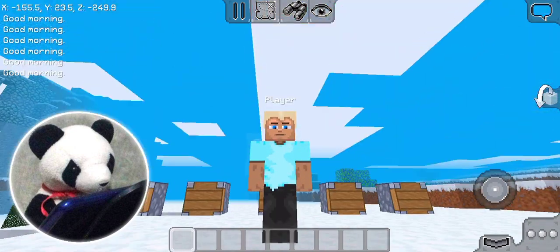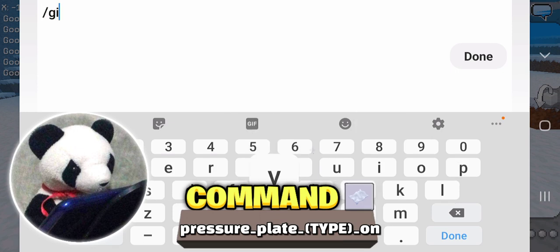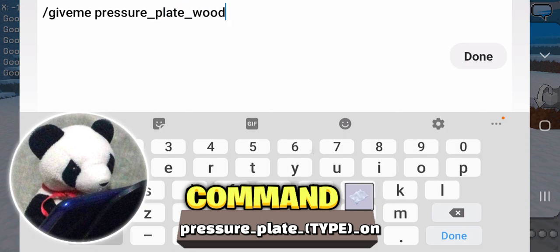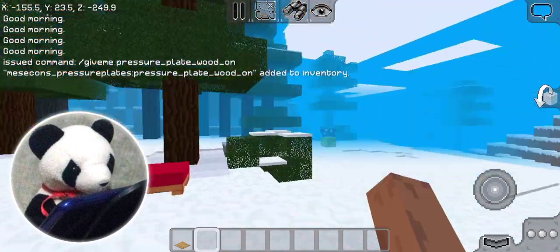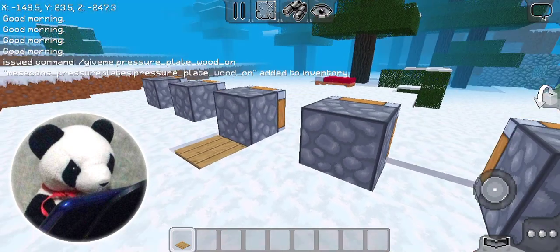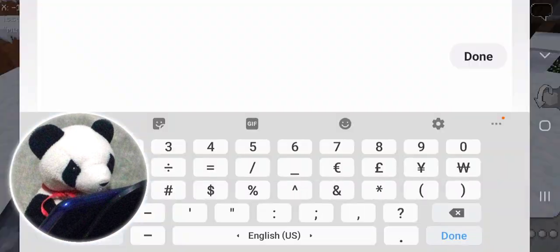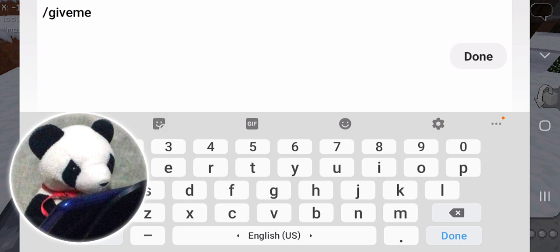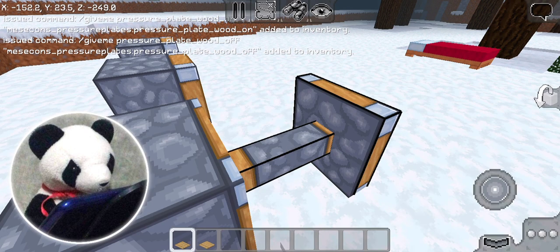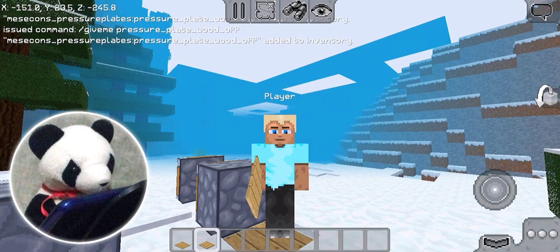Did you know there's a pressure plate that is already pressed? Type this command: slash give me pressure plate! And then it could be stone or wood, and then on. So you can place this anywhere. What?! This stopped working that quick?! There's also a stone one — slash give me pressure plate wood on. There we go! But it does not stay on. Moving on to the next one!